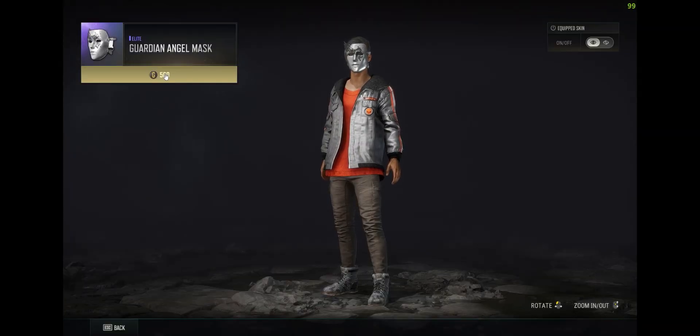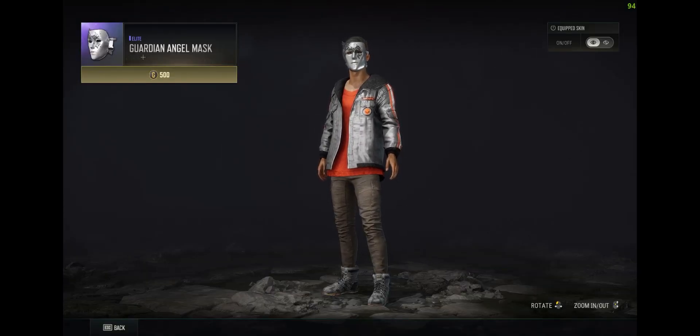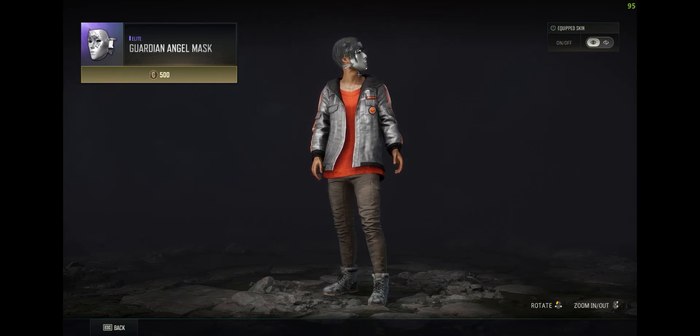After that, you can click on this G icon right here, and right here where it says Add G Coin — if you have enough G Coin to purchase it, it will say Purchase. Just click on it, and after that you'd have bought the Guardian Angel's mask. You can then go over to Customization, equip it, and use it in game.